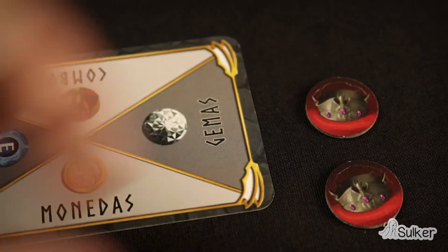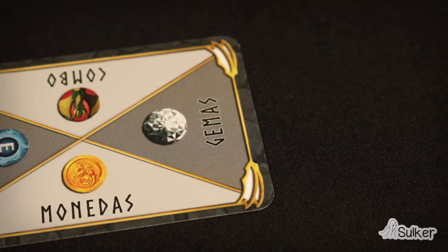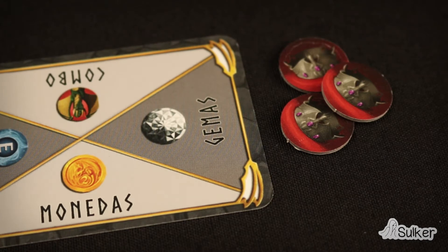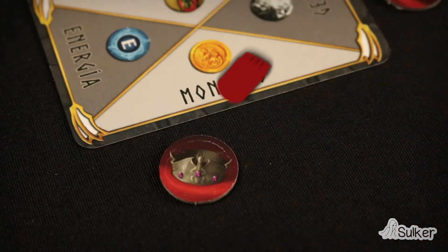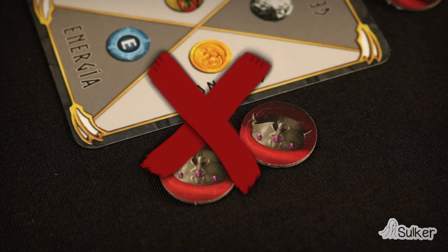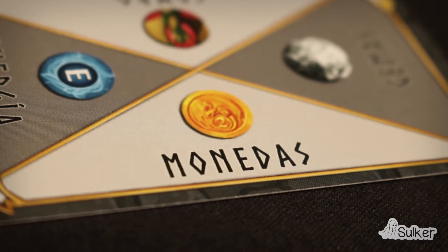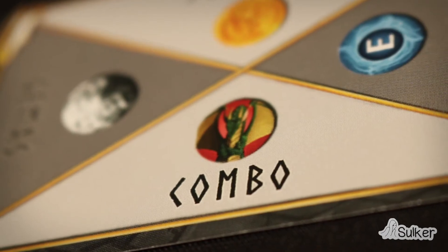When one of the players raises the bet, another crown is added to the item. If everybody folds, the player with the highest bet gets all the crowns. If a player declares to want to see the bet, another crown is added. When all the players declare that they want to see or they fold, we pass to the next object and the process is repeated again. One single player can't raise the bet twice in a row. In this zone, the winner is the player with the most gems. In this one, the player with the most coins. And in this one, the player with the best combination.